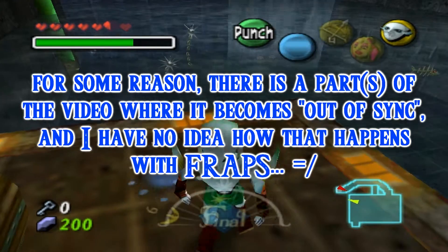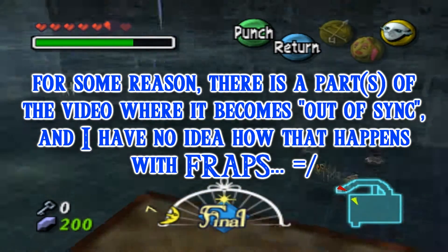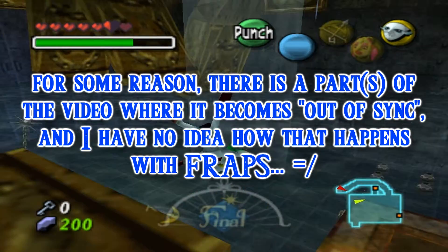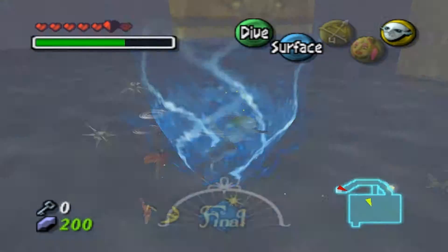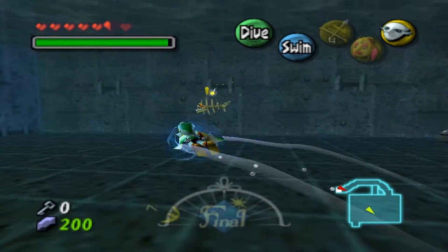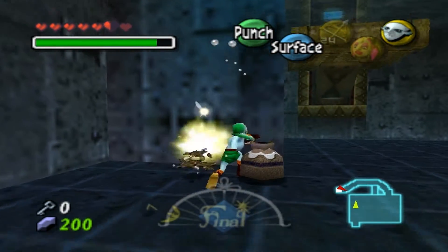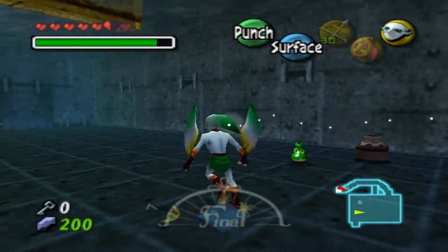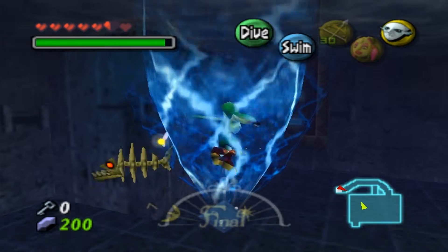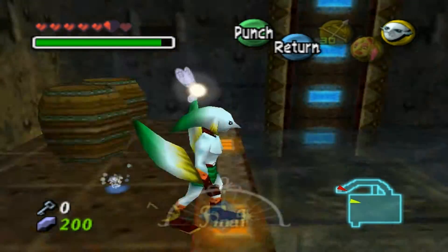Alright guys, here I am back with more Majora's Mask. We just made it to this area in the previous part. These fish are easily destroyed with the shield — that's how weak they are. The Zora is pretty good though. When you kill them they keep coming back, so that's not great.